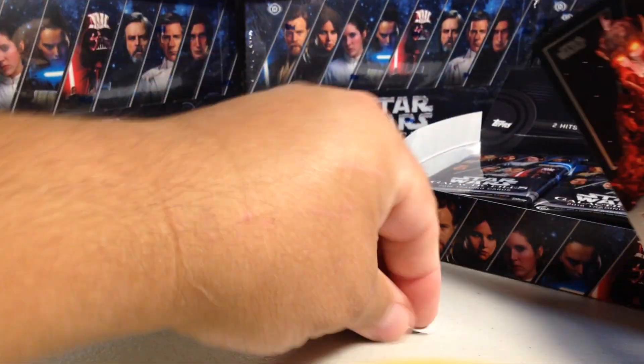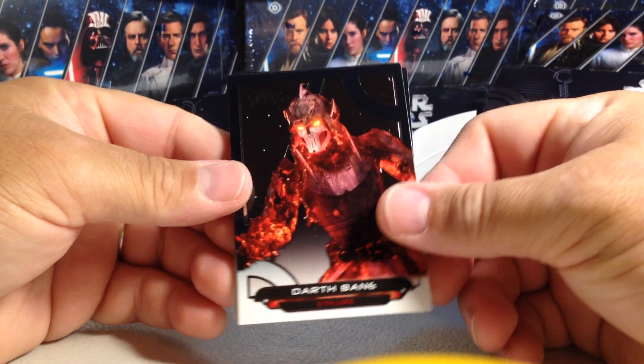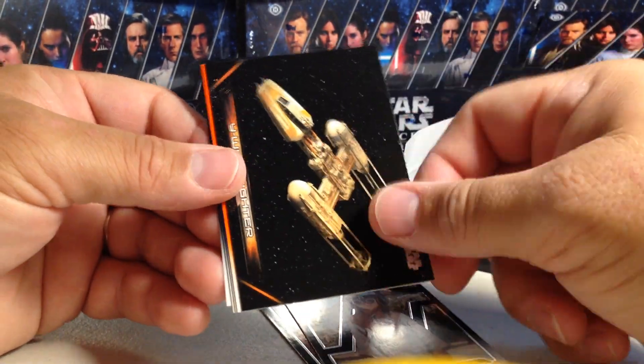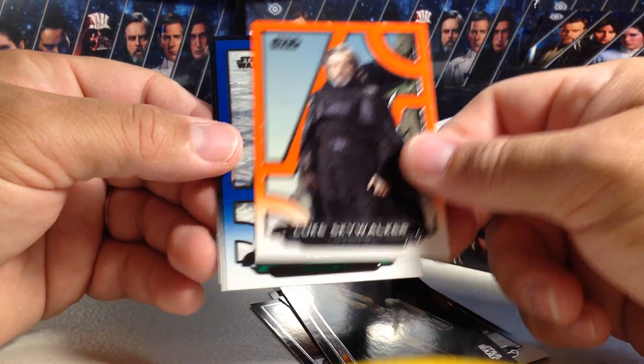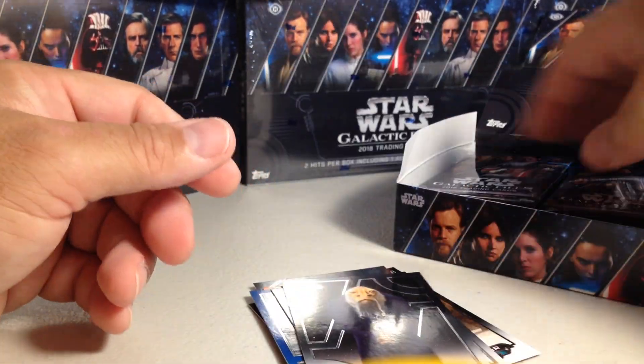This pack is having issues. We have Darth Bane, Labria, Anakin, Y-Wing, Orange Lute, Blue Yoda, Jyn Erso, and Valichan. Push.